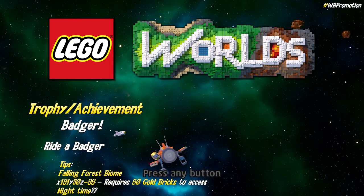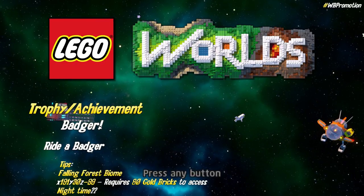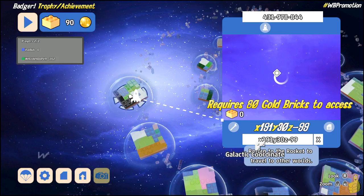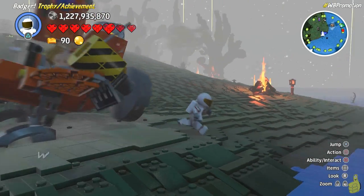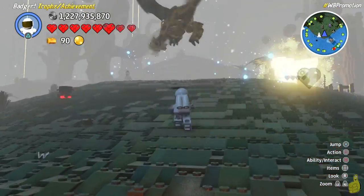That's right, this is that pesky hidden trophy achievement that everyone's been asking about. We're gonna go ahead and ride a Badger, and we got a couple of tips for you. First, the Falling Forest Biome seems to be the best place to capture a Badger, and we're also gonna offer up a location that not only we found our Badger at, but also has a dungeon and a legendary gold brick.